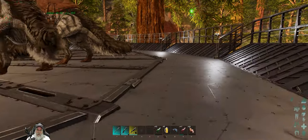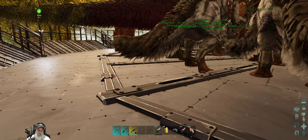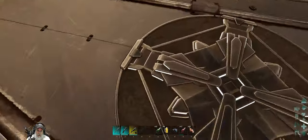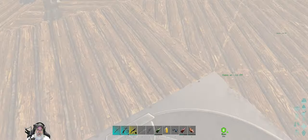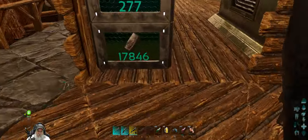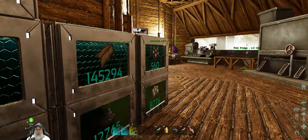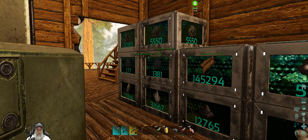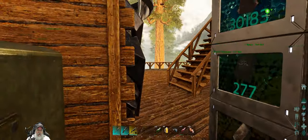We're also going to use a force field instead of building a physical wall. So let's work on that first. We'll head back down to the main base platform. I've got a pretty decent amount of metal and Achatina paste. We have 277 element and 560 black pearls, so we should have enough to do most, if not everything, that we want to accomplish today. We might end up needing to make a little bit more poly, but we'll see.